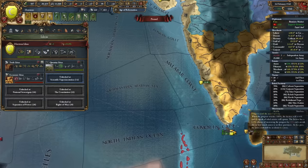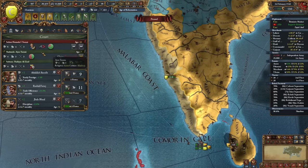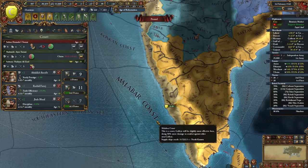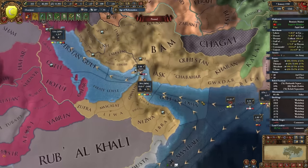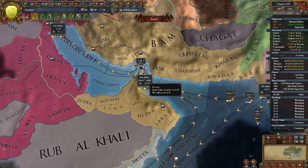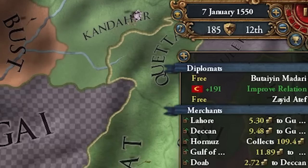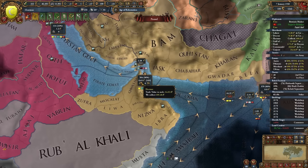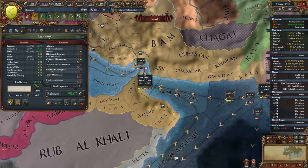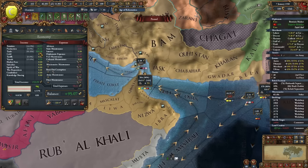My ideas this game have been rough — tech and monarch point generation have been really bad. This is the first time I've had a good monarch and most of his lifespan has been spent catching up on tech. Fingers crossed we can spawn global trade. Hopefully by 1600. This is a lot of money — I didn't expect to get this high already in 1550 in terms of total trade income. Our total income is 153 ducats, with 109 ducats coming from trade right now.